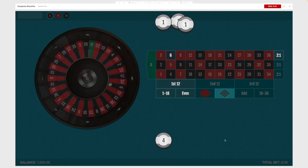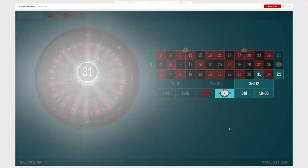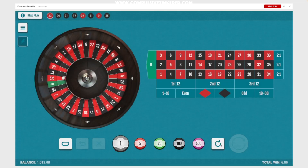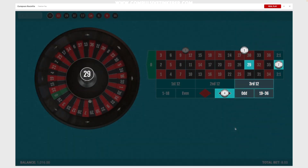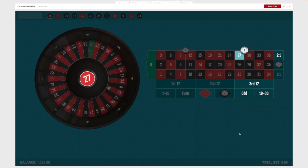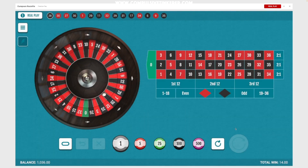Running through the second session. Those twenty-dollar hits are nice — there's one, there's another twenty-dollar hit, and there's another one. This session is going much better already. After 15 spins we are up 36 dollars.